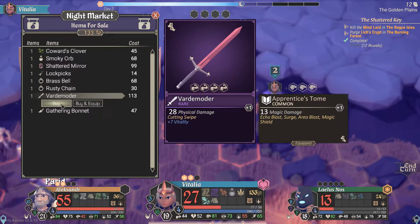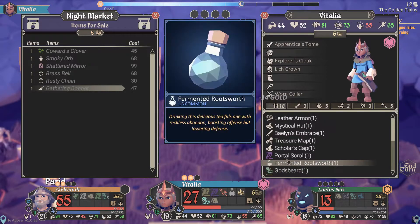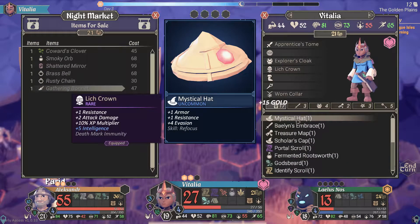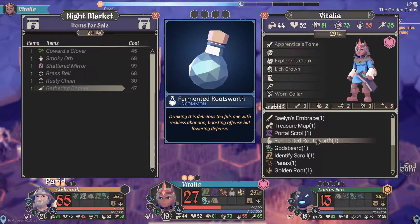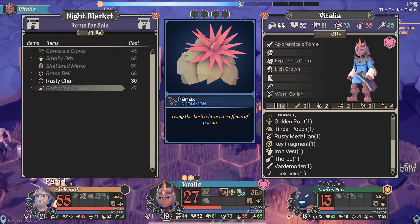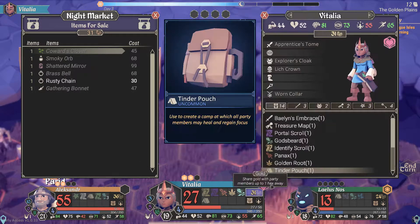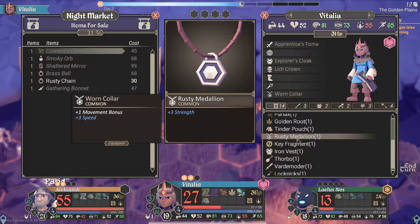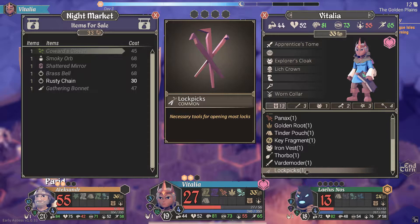We're gonna get the Bar de Mortar, gonna buy some lockpicks as well because we're out of them. Sell things — we're gonna sell Leather Armor, sell Mystical Hat, sell Balen's Embrace, sell Fermented Rootsworth. We're pretty sure you've got the Rusty Medallion — gonna sell the Rusty Medallion. And that is it.